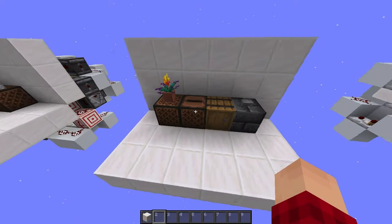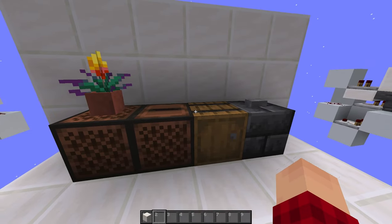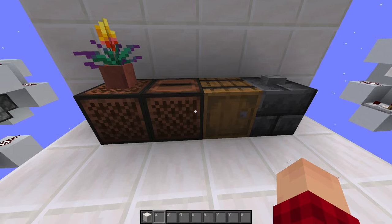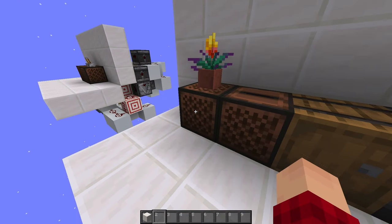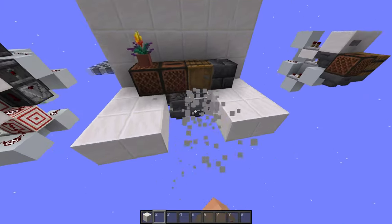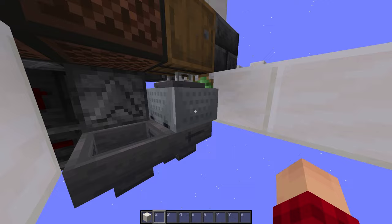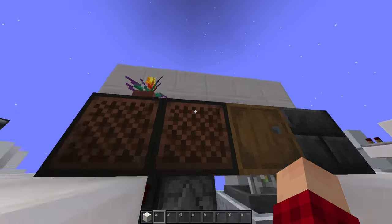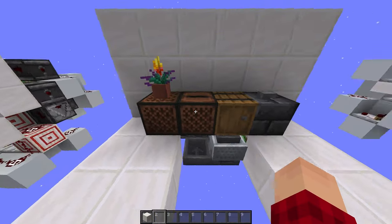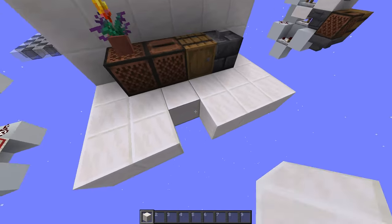Moving on to the second design, I have a bit of a different approach to the problem. With this design, I don't have to manually handle any music discs at all — I can just automatically skip it and it moves on to the next one. This design is different because it uses a hopper minecart, which is very useful because hopper minecarts can't get locked by the jukebox above them. This means we can take the music disc out of the jukebox anytime we want to, not just when it's done.